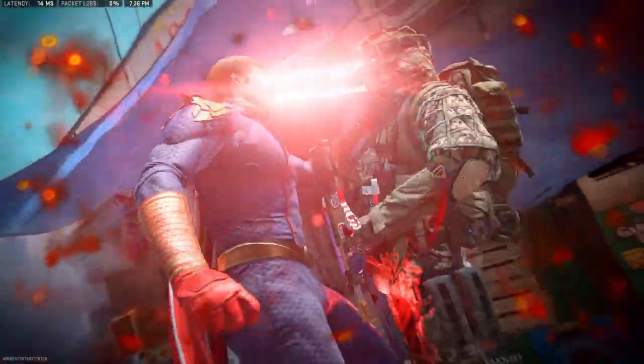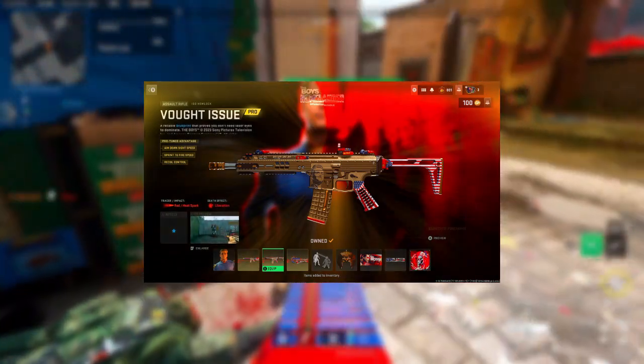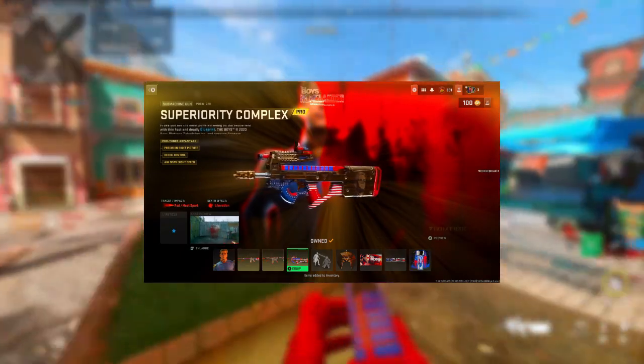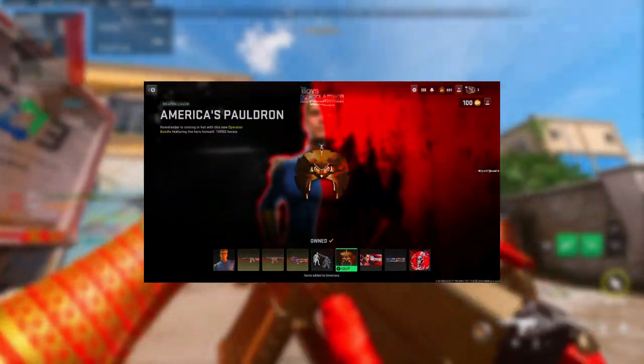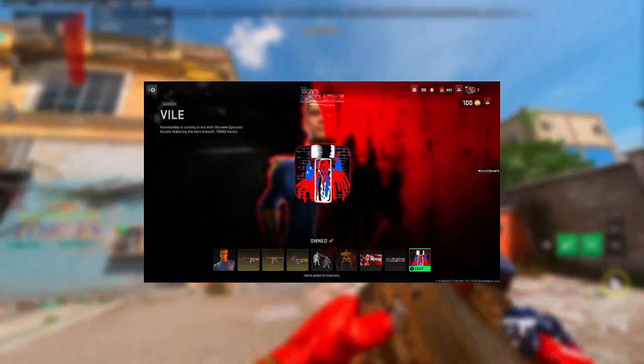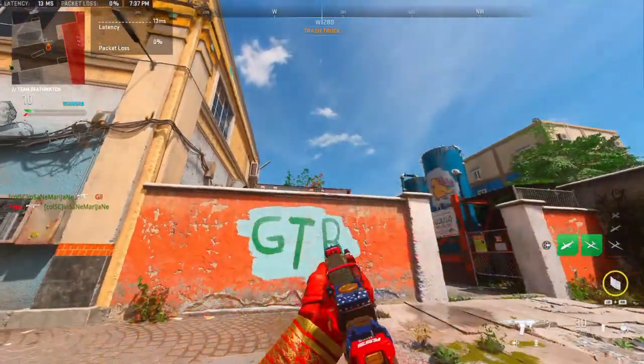There's a charm, and here's actually a finishing move on a downed opponent. He does have a couple sound effects you'll probably hear throughout the video. And then this is the rest of the bundle: the finishing move, the charm, the loading screen of course, the large weapon sticker this time, and then the emblem.